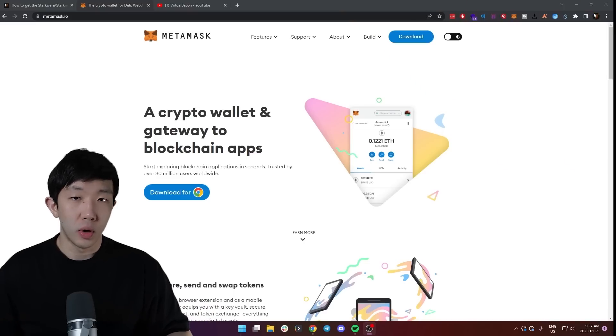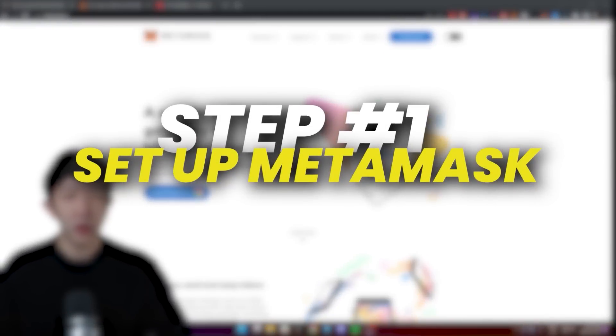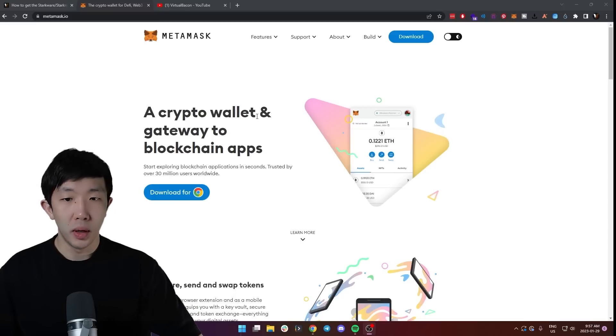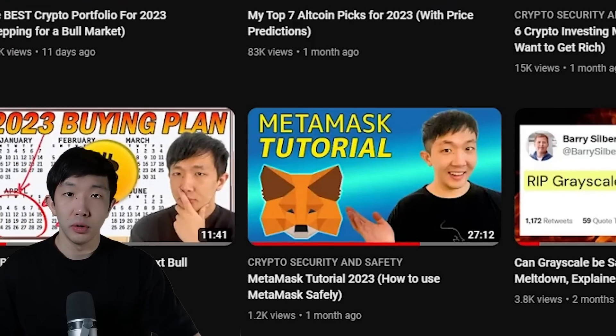The first step to get the Starkware StarkNet airdrop is to get a Metamask wallet. We'll need to bridge some Ethereum from Ethereum mainnet to the StarkNet network. You can go to metamask.io to set it up, or find my Metamask tutorial on my YouTube channel.